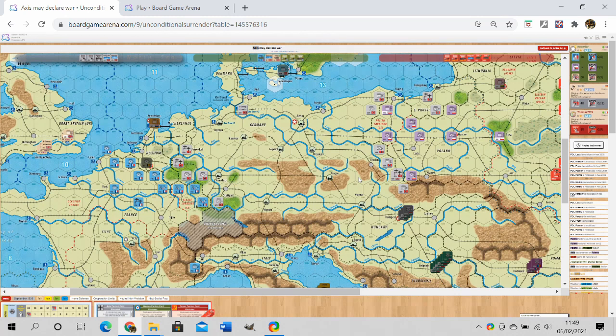This is the first of a series of tutorials about the game Unconditional Surrender, which has recently been released on Board Game Arena. This is a medium complexity hex and counter war game. It is intended to simulate the war in Europe from 1939 to 1945, including the possibility for alternative history diplomatic relationships. This is the first hex and counter game to appear on Board Game Arena.